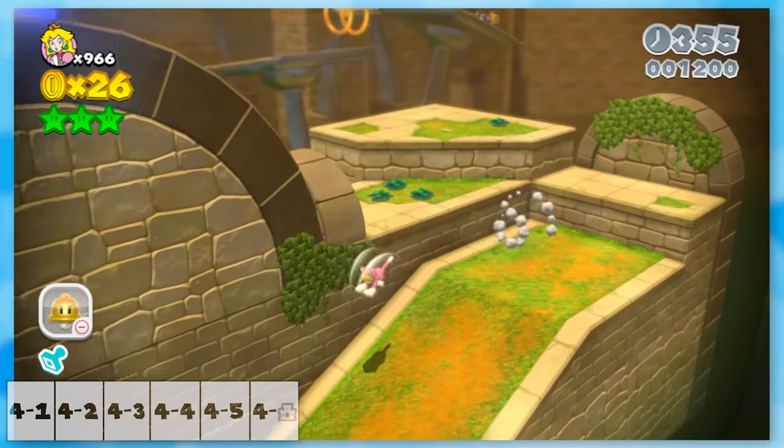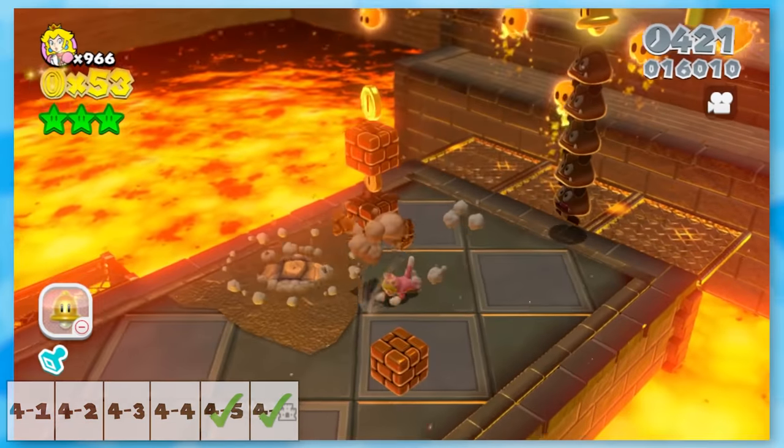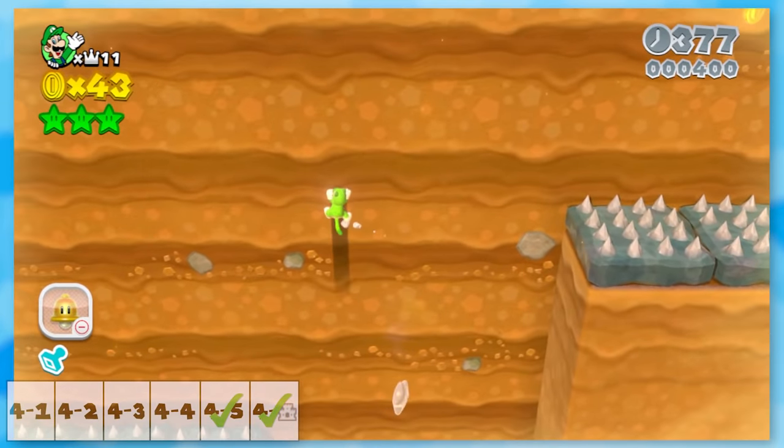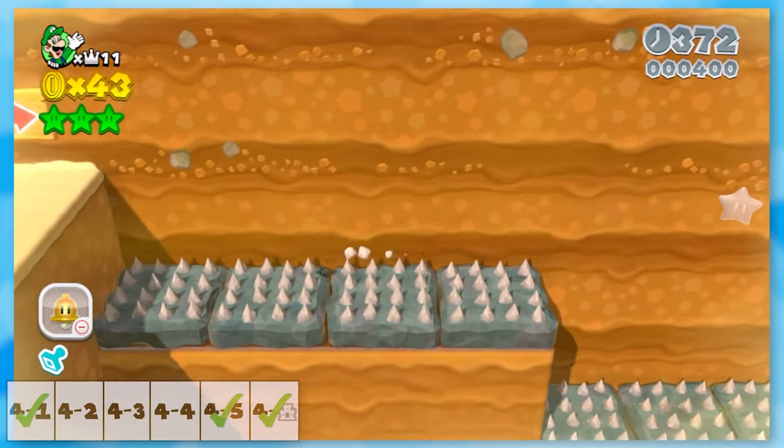Onto World 4. Spike's Lost City was possible with a catsuit, and Lava Rock Lair was painless. Ant Trooper Hill required some damage boosting at the beginning and a well-timed cat momentum jump, but otherwise there's not much to mention.